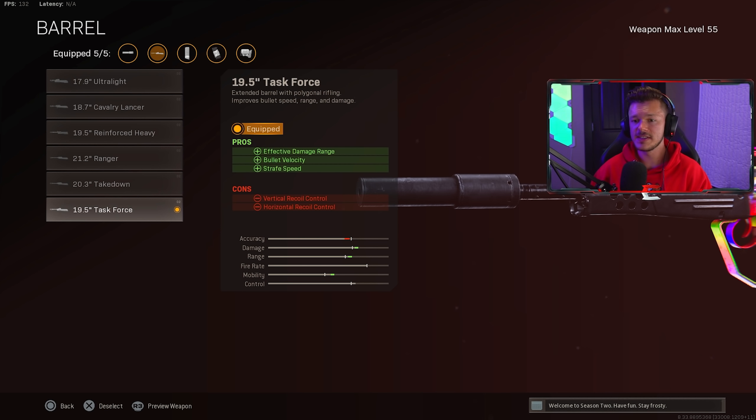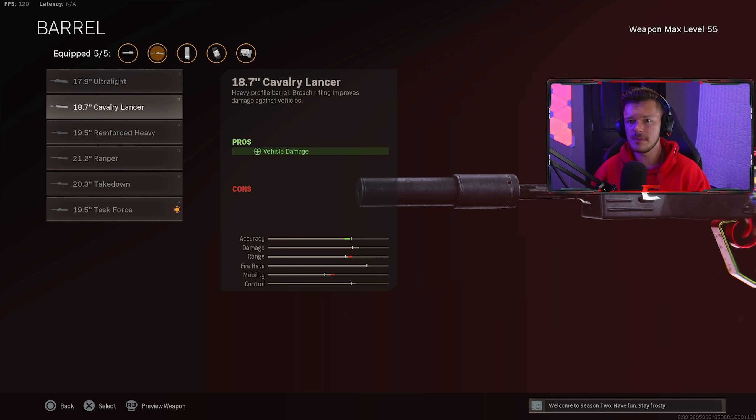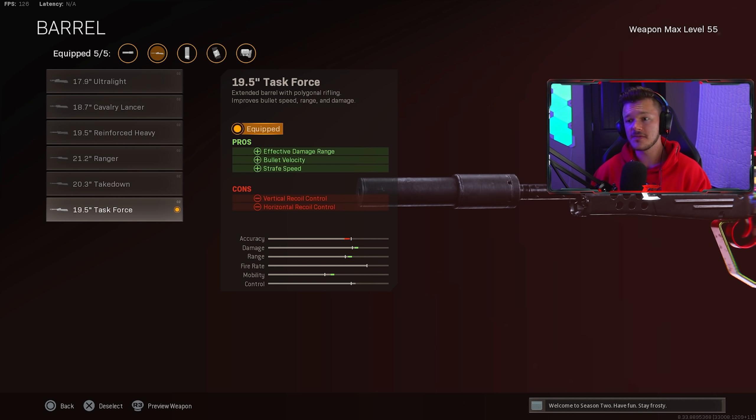For the barrel, we're using the 19.5 Task Force for effective damage range, bullet velocity, and strafe speed. This gives negatives to vertical and horizontal recoil control, but it honestly doesn't feel that bad. I've stayed away from other barrels that don't give strafe speed — this is basically the only barrel that gives you strafe speed, and since we're using the FFAR at close range, we're trying to increase overall mobility.